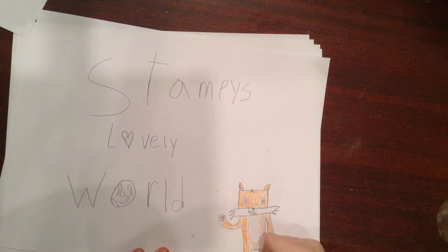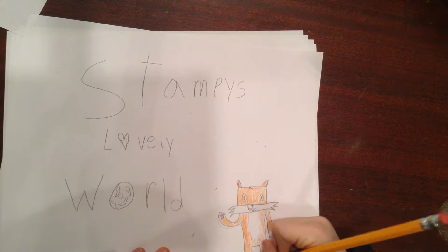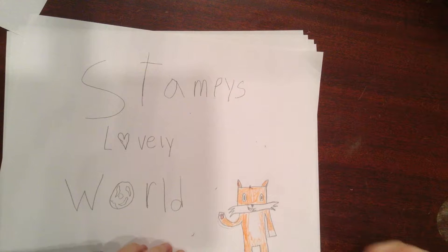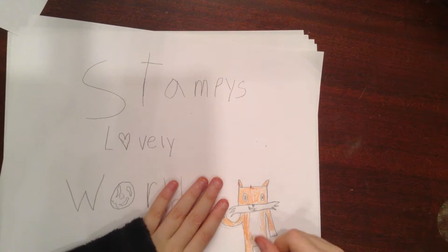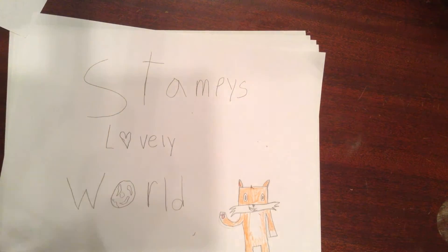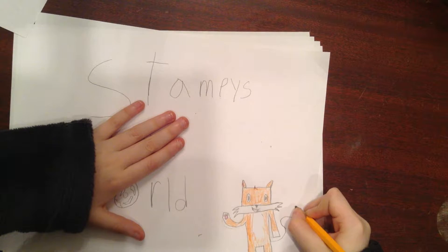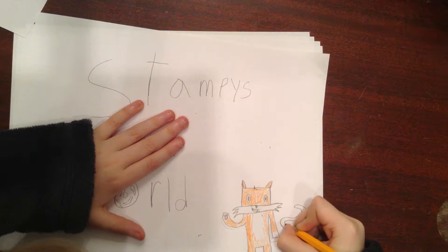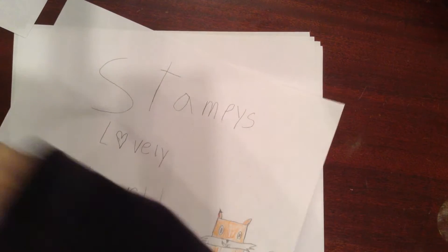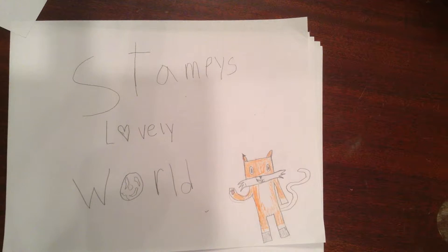Sorry about that. You're going to use your actual pencil and lightly color it — do it real light on the shine, real light. That one might be a bit darker. If you mess up just erase it. One thing I forgot — his tail. All cats need a tail and Stampy can't go without a tail.